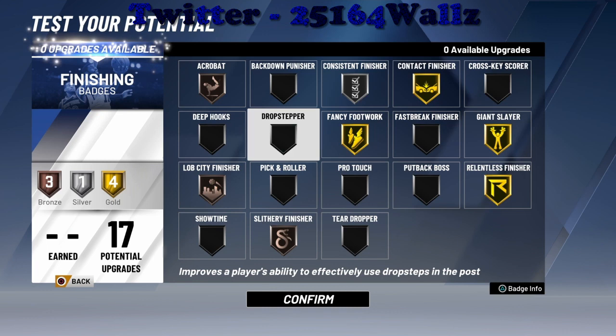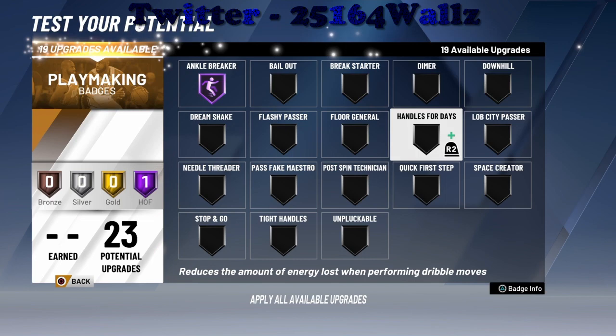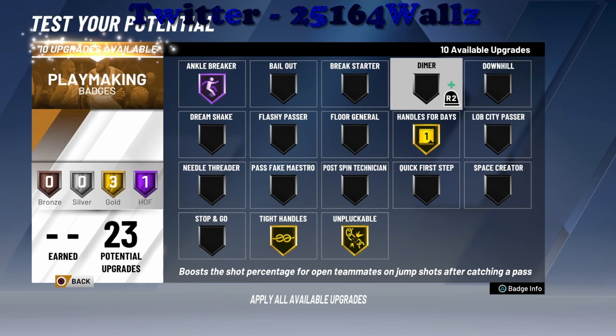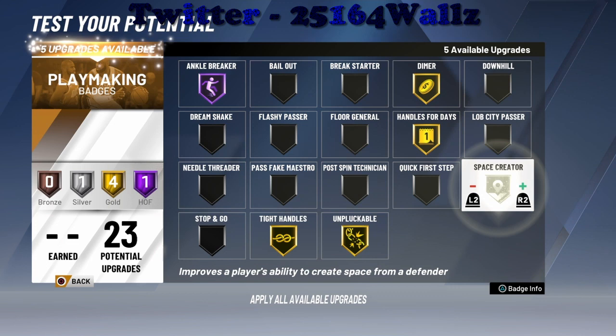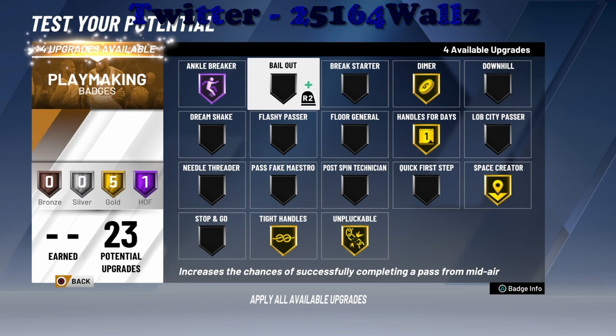Now for playmaking badges: ankle breakers has to be Hall of Fame — we're never going to get ripped. Tight handles gold, unpluckable gold, handles for days gold, dimer gold. We're going to do space creator gold. There are four upgrades left. Eventually all of that is going to be Hall of Fame. I forgot quick first step but I'm going to go back and rearrange things.